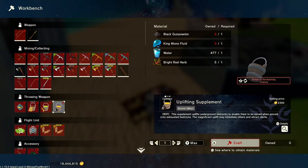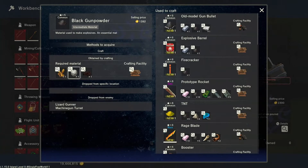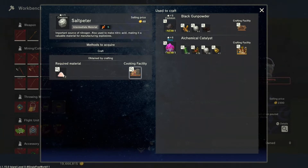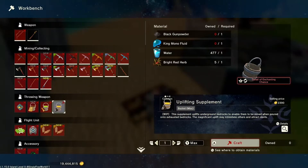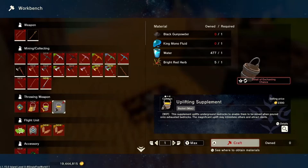For the uplifting supplement you also need water, king mono fluid, and black gunpowder. Black gunpowder is made from sulfur, charcoal, and salt pepper — you just cook two of those in an aging facility. King mono fluid is dropped from Noclothes King Mono or a punching bag. You can get punching bags out of gacha machines, or if possible, catch king monos and have a breeding farm to collect those, which I'll show you how to farm.